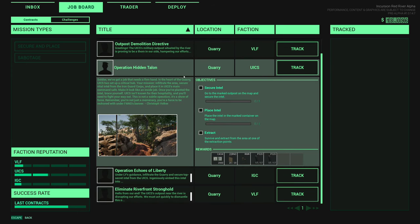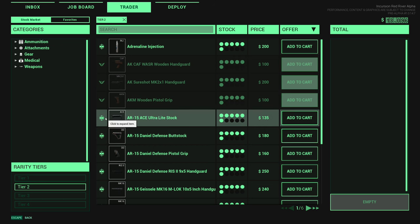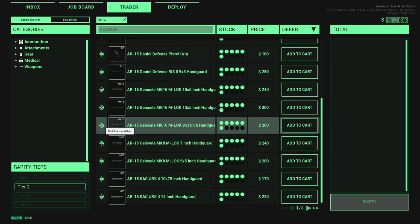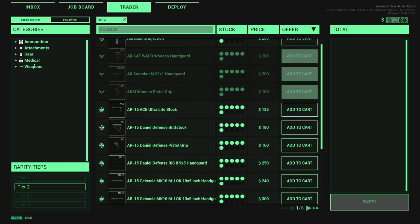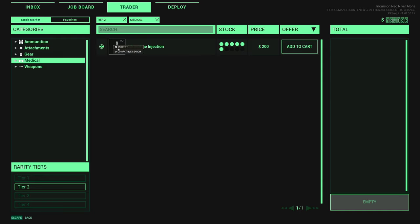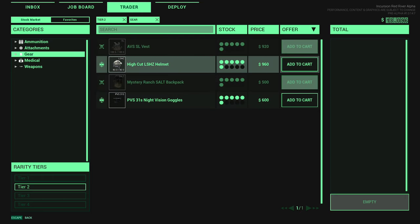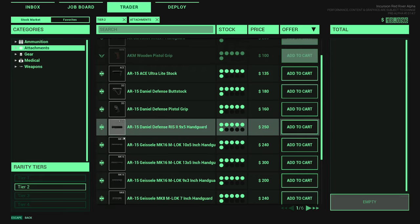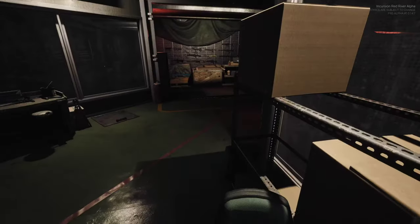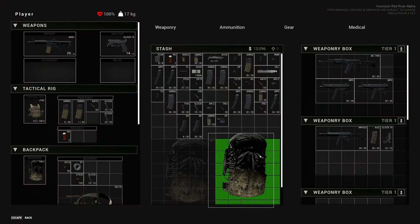The next one we'd do would be the Intel mission. Now if we go here we can look at tier 2 items. You can buy the SCAR, the shotgun, and there it is. Adrenaline injection - oh, it's to revive a teammate! Teammate has half health points after the revive. So if you're playing online you'll need to use that. I thought the adrenaline was going to give you like a stamina boost or something. That's pretty cool - we found out a decent amount there.